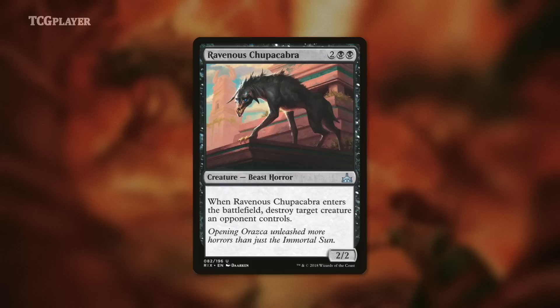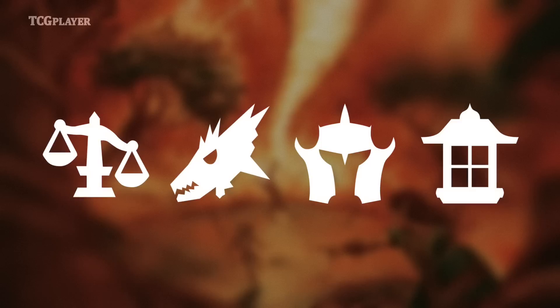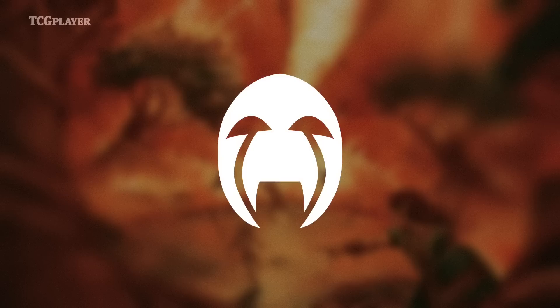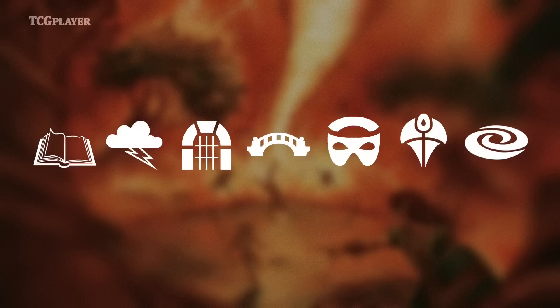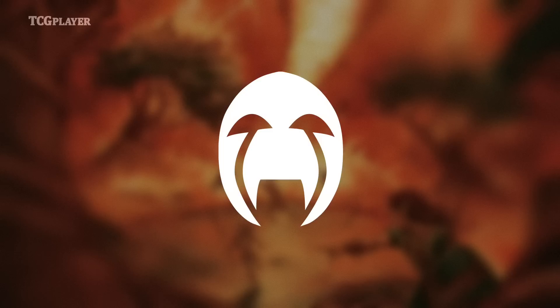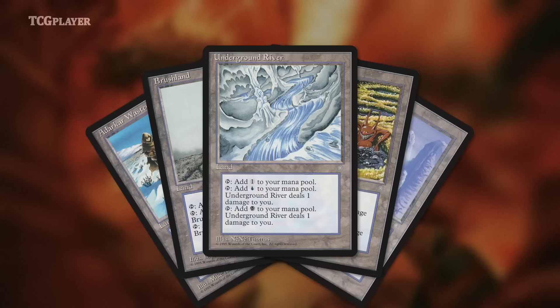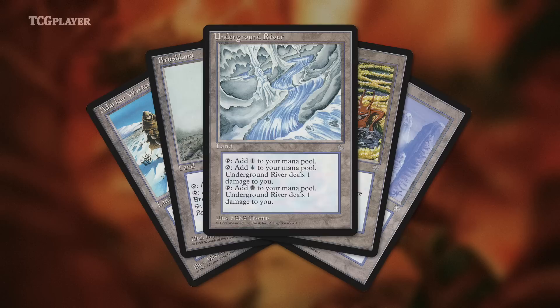Which brings us to Apocalypse. Conventional wisdom states that third sets are usually pretty bad — they are the houseguest that has overstayed their welcome. By the time a third set rolls around, everything's rote: the setting is boring, the mechanics are stale. Apocalypse is the exception to the third set rule. This set was awesome. Maybe part of it is that the flavor of the two sets actually built towards something, and Apocalypse was the culmination of all of it. The Weatherlight saga that began in Weatherlight wrapped up with Apocalypse, and by extension the story of Urza and the entire Brothers' War stuff that kicked off in Antiquities — it all ends in Apocalypse. Instead of honing the functions of allied color pairs established in Invasion and Planeshift, Apocalypse flipped the script and shone a spotlight on enemy color pairs instead, and in so doing completed a cycle of lands from six years earlier. Players were pretty hype about the callback to Ice Age.